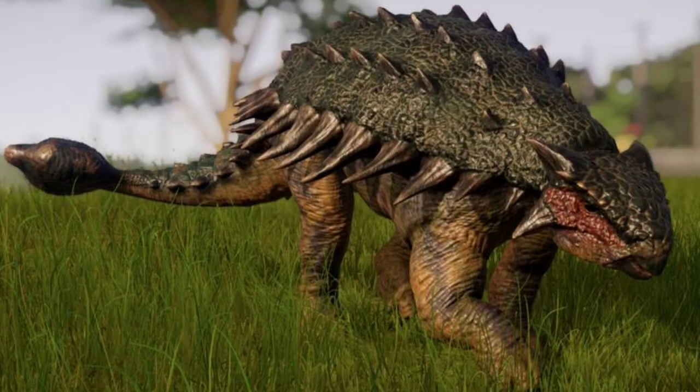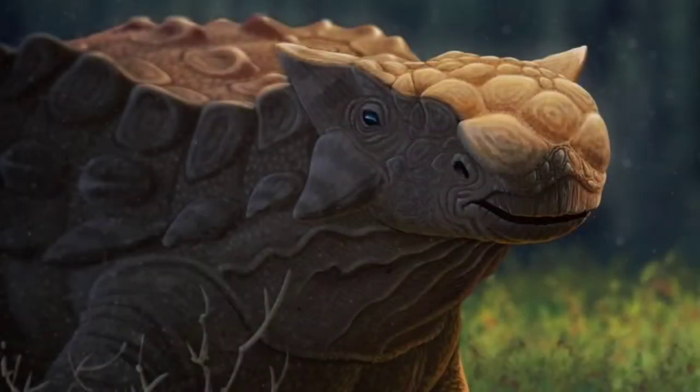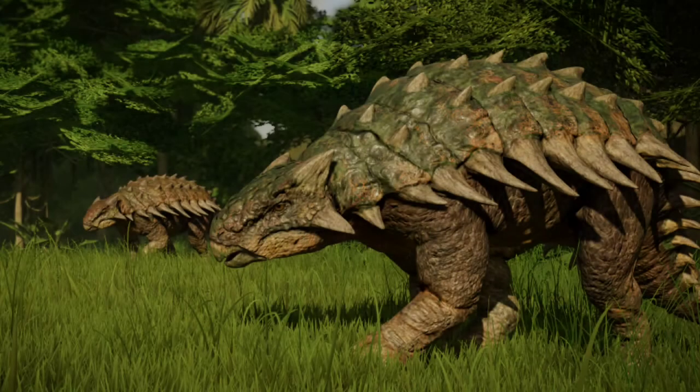Ankylosaurus is a type of armored herbivore dinosaur that lived during the end of the Cretaceous period, in territory that corresponds to North America. It is a monotypic species discovered in 1908 by Barnard Brown, whose only species is called Ankylosaurus magniventris. The name of the genus means 'fused lizard' and the species name means 'great belly'.